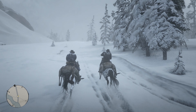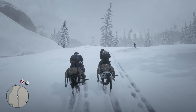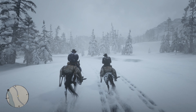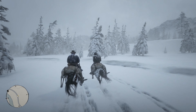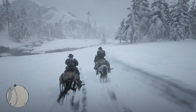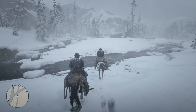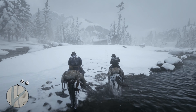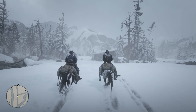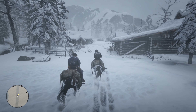How's that new horse? It's all right. He'll do for now. 'I appreciate you letting me take Taima the other night. She's a strong one. It's been as hard on the horses as on the rest of us. I don't know what Dutch would do if something happened to the Count. Same with Bill and Brown Jack. He's a drunk, miserable bastard, but he loves that horse. I tried to ride the Count once — buck me faster than a bull. Won't take nobody but him.' Finally, back to the camp.